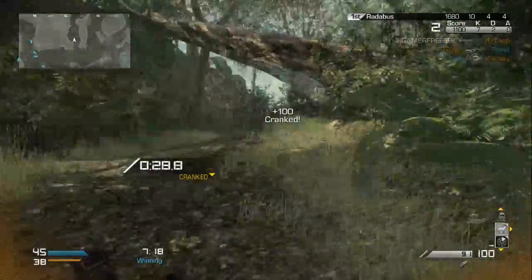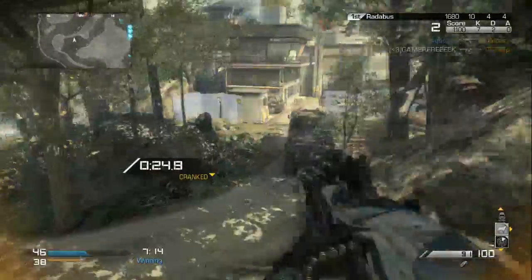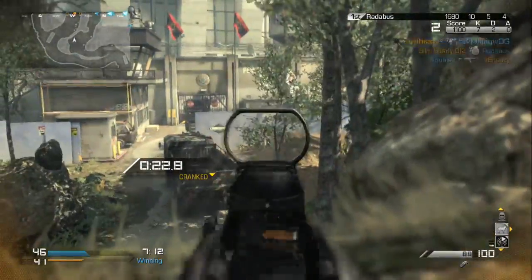The Ameli Light Machine Gun has the second highest accuracy with the highest damage of all the light machine guns. It has fairly high range but a low fire rate and mobility.